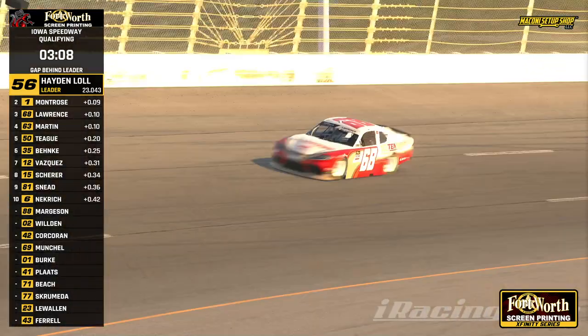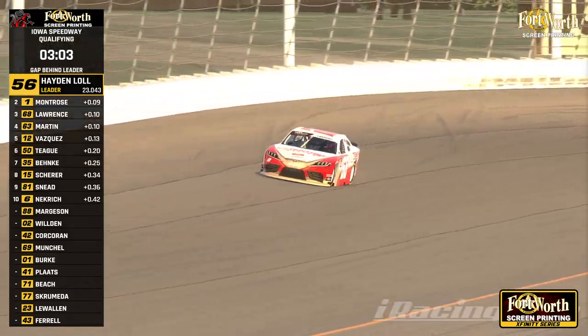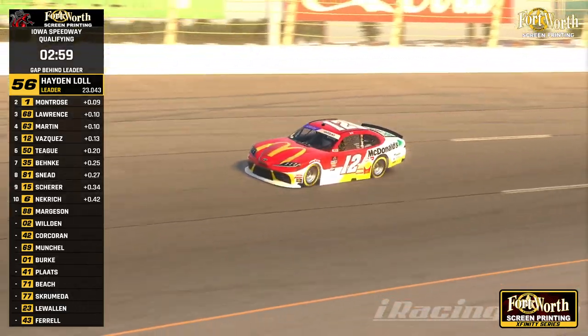As soon as we watch Jake — Jake does improve on lap number two, jumps over Travis Martin. Hayden Lowell, the Napa car, goes through the pole, and then instantly disappears on us. Brandon Vasquez in the McDonald's car currently in fifth. He's completed his qualifying.